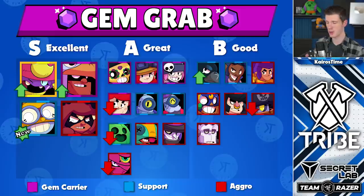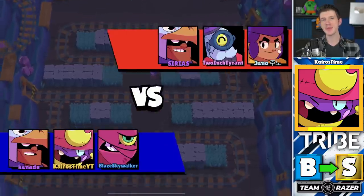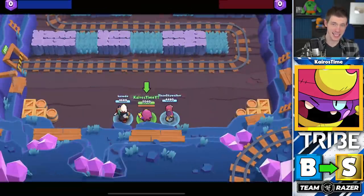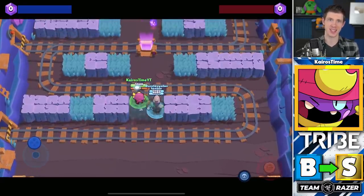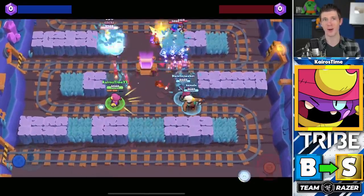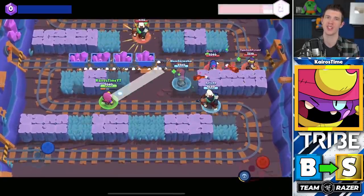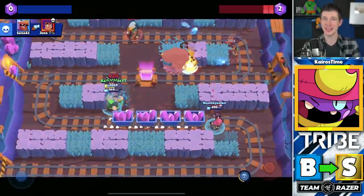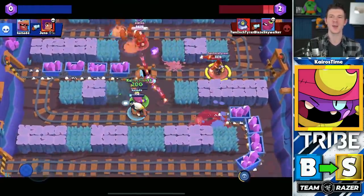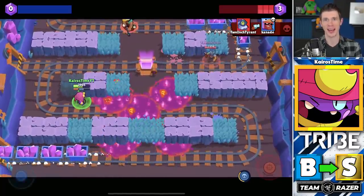Let's start with the Gem Grab tier list. Gene is moving from B tier up into S tier, replacing Nita as the golden S tier brawler. Since the last tier list, Gene was buffed with greater star power healing and a daunting ability to pull brawlers through walls, which is absolutely key in his dominance. His ability to threaten gem carriers from a distance and instantly change the tide of battle makes him the most formidable brawler in the mode.